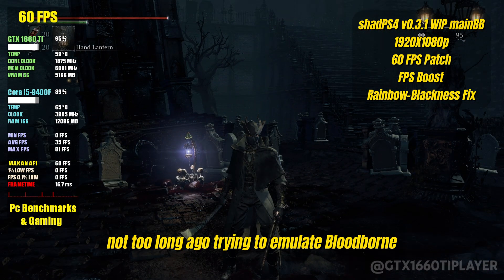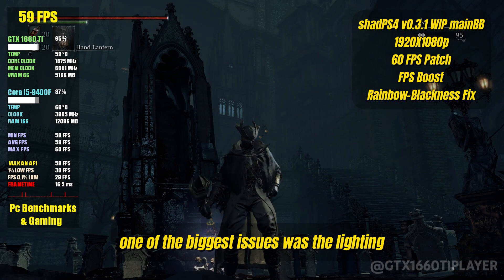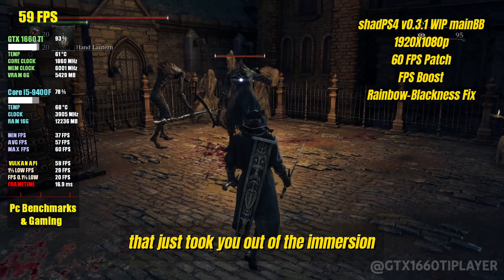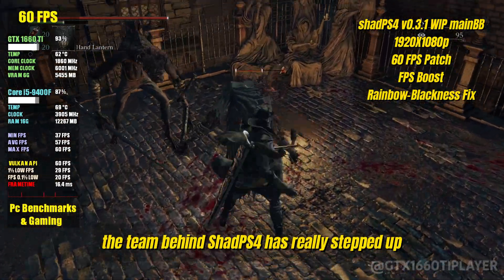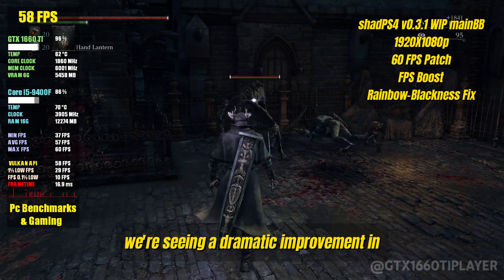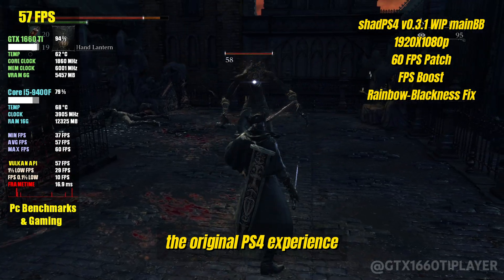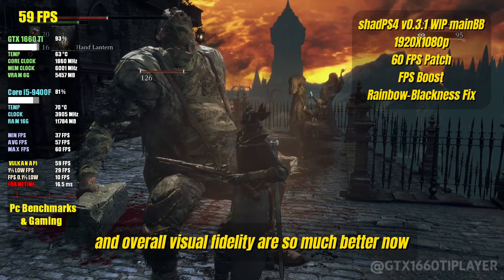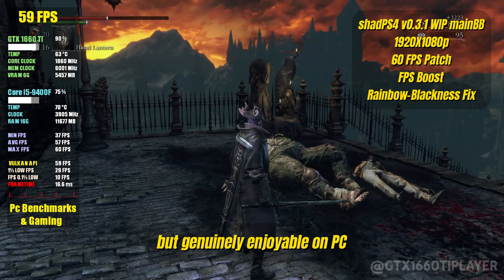Not too long ago, trying to emulate Bloodborne was a frustrating experience. One of the biggest issues was the lighting — it was way off, with extremely strong and over-saturated lights that just took you out of the immersion. But now, the team behind Shad PS4 has really stepped up. With the latest updates, we're seeing a dramatic improvement in how lighting is rendered, bringing it much closer to the original PS4 experience. The shadows, reflections, and overall visual fidelity are so much better now, making the game not only playable, but genuinely enjoyable on PC.